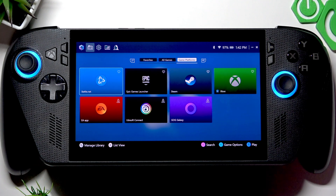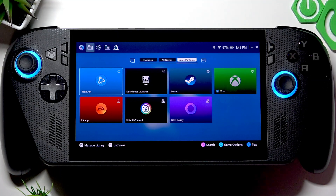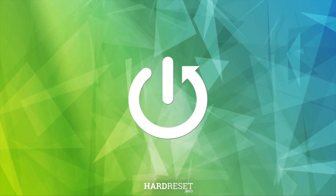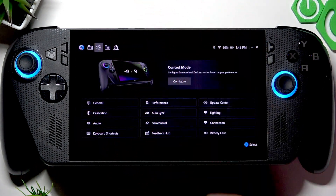Welcome. In this video I will present the best settings to get the maximum FPS on your ASUS ROG Ally console. The first thing you have to do in order to get the best FPS on this console is change your performance settings.